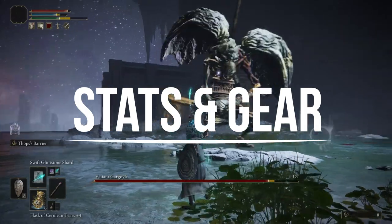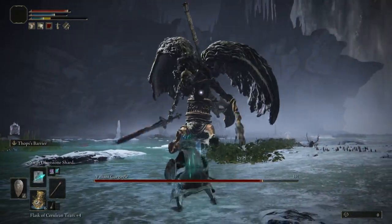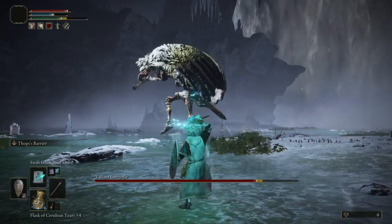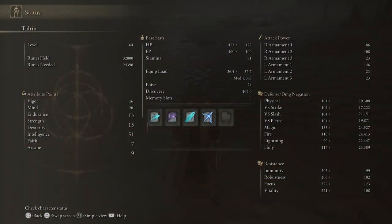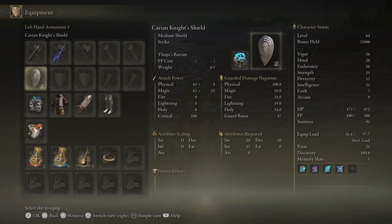I use magic for this boss, utilising Swift Glintstone Shard. This, alongside the Radagon Talisman, allows for super quick cast times as well as minimal stamina usage. For my stats, my highest level was Intelligence at 46, raised to 51 with the Twin Sage Glintstone Crown. My second highest stat was Mind at 20, my HP was 472, FP was 100, and stamina was 91.